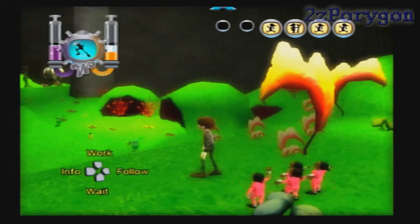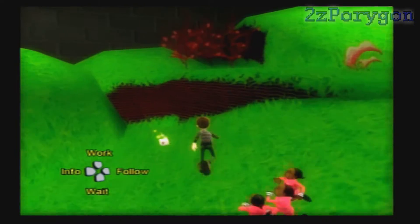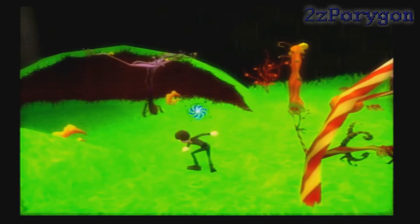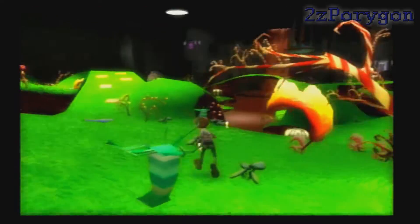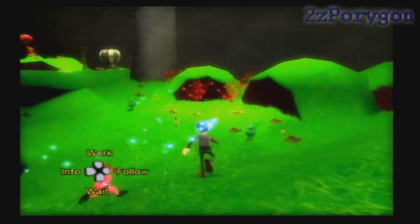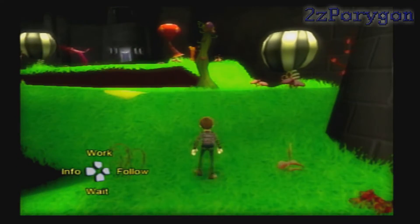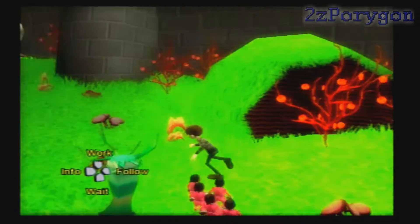Two more Wonka Bites. The Oompa Loompa can also pick up the other power-ups you find, like the candy ingredients. My Gobstopper went right through that one — I tried to stun it myself. I don't know where that other Wonka Bite went, but no worries, I'll just find another one.